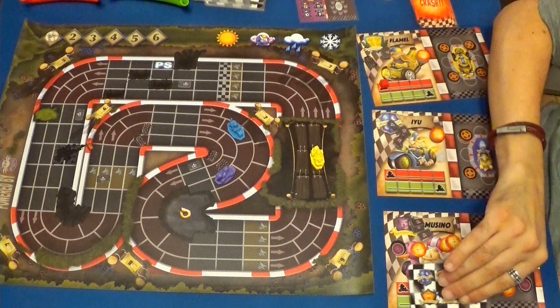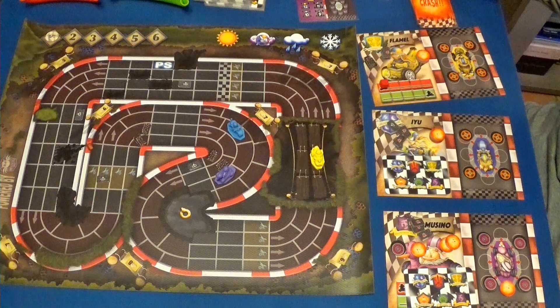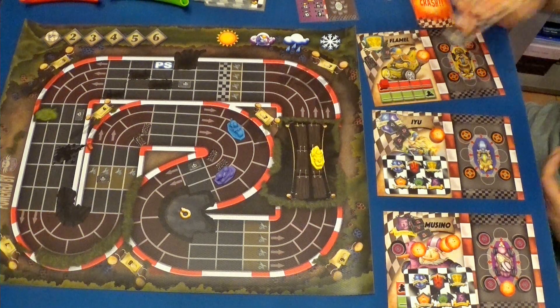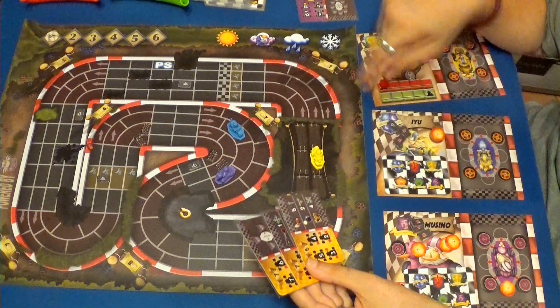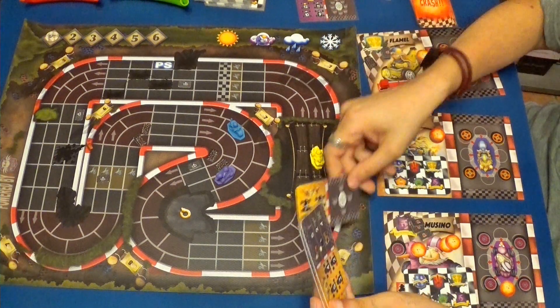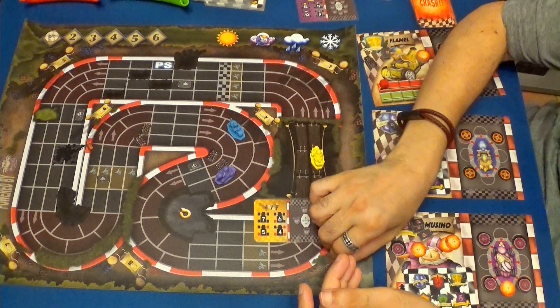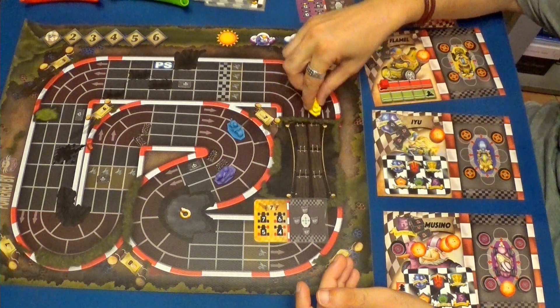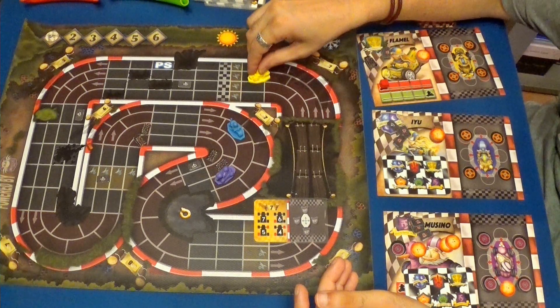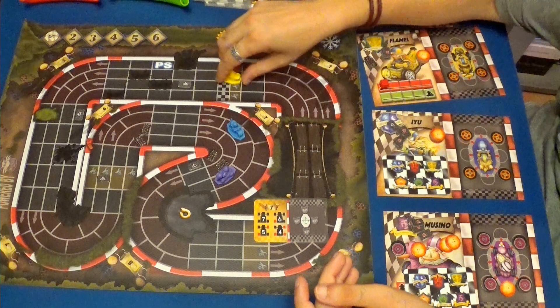Damos las últimas cartas, que creo que van a ser las últimas. Cogemos esas tres cartas. Tenemos velocidades cinco, siete y siete. Empezamos a máxima de siete. Cogeremos el siete. Haremos siete: una, dos, tres, cuatro, cinco, seis. Ganamos un cristal. Siete.